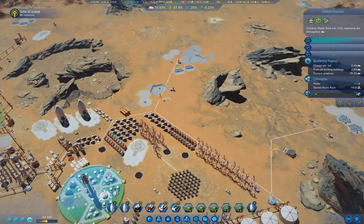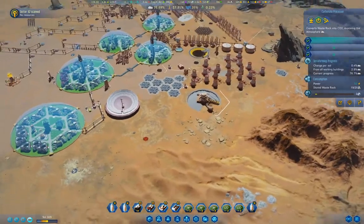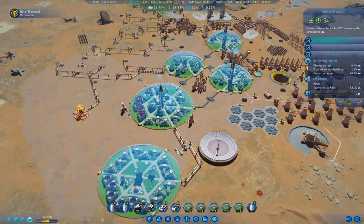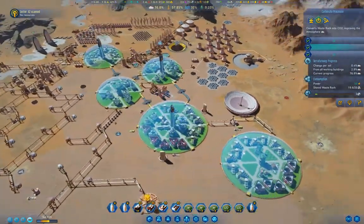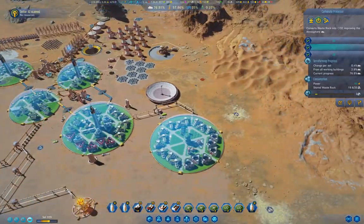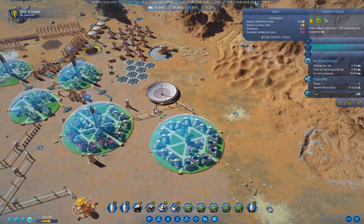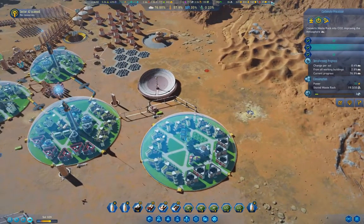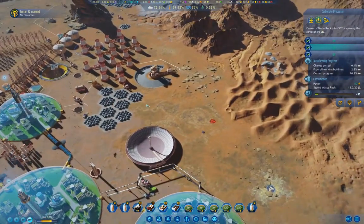We're pretty well off here. It would be absolutely shocking if we ended up losing the game at this point. We've got 39 unemployed and 30 vacancies — interesting.